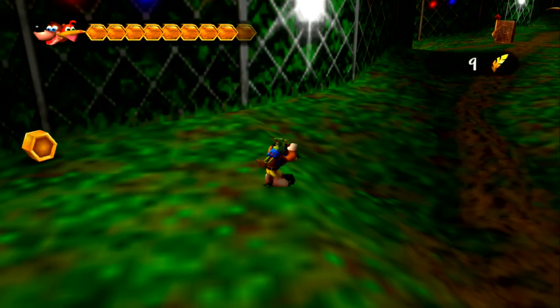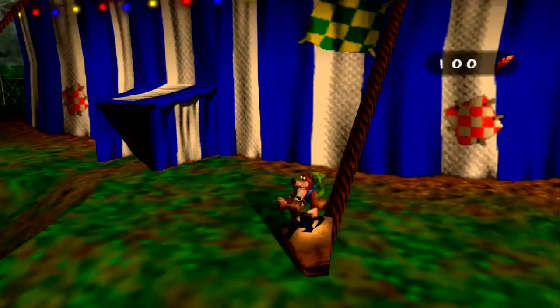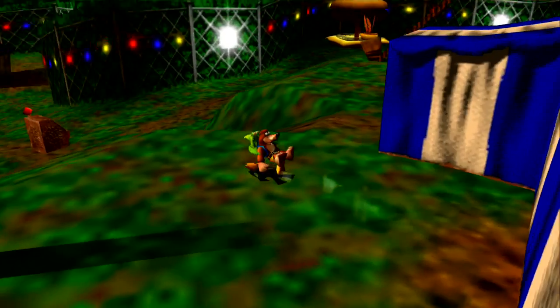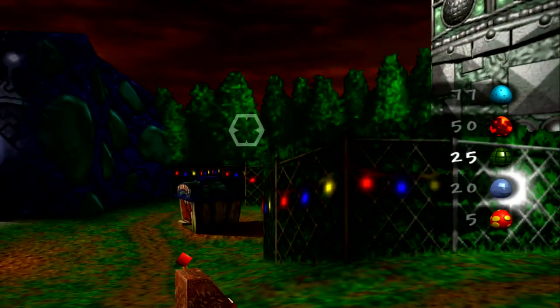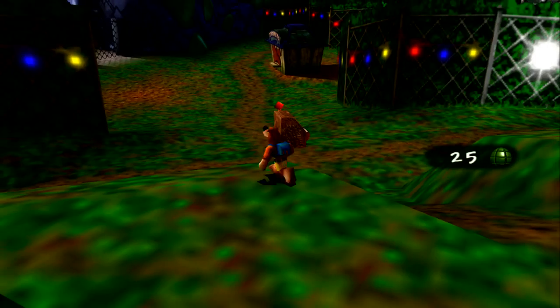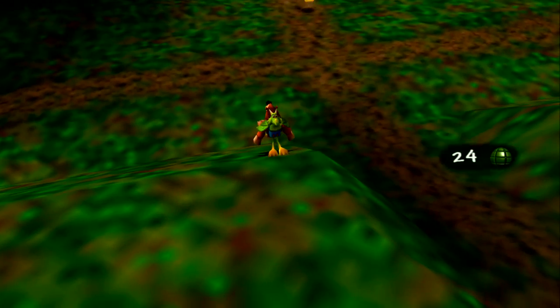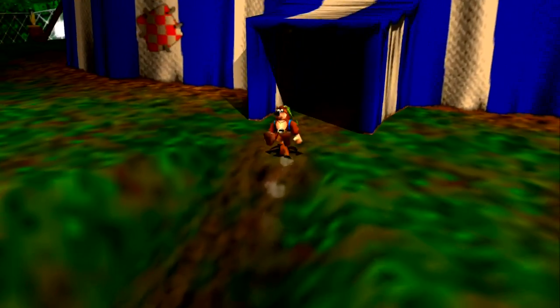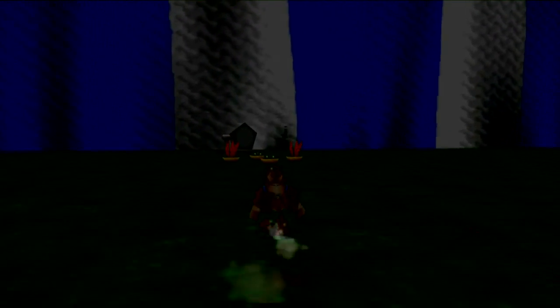The last thing I'm going to show you is the big top. What you normally need to do to get in here is kill these enemies that fire tickets at you — you can only really kill them with grenade eggs, and the aiming in this game is weird. They drop tickets, and you need to get about four tickets, which you take up here. There's a boss fight in every level, and this one is no different.